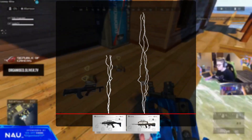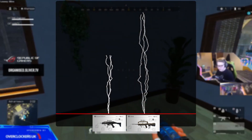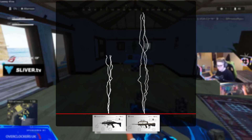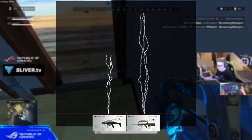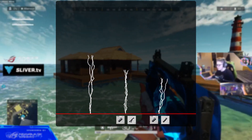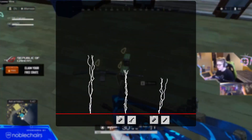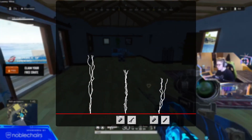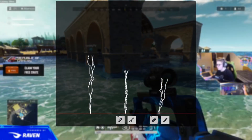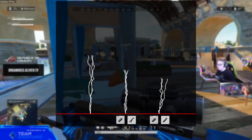Obviously, an SMG is going to have significantly less recoil than that of a rifle, and that can be seen here where it has been compared to the FAMUS. But we're interested in getting the best recoil on the weapon in question, which of course is the Scorpion. Shown on screen is the Scorpion with no attachments, against one with a compensator and angled grip, and one with a compensator and vertical grip. As you can see, the angled grip has more vertical recoil but significantly less horizontal. In my personal opinion, this makes for the best setup — having a compensator and an angled grip.